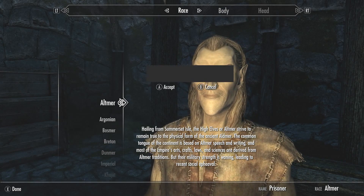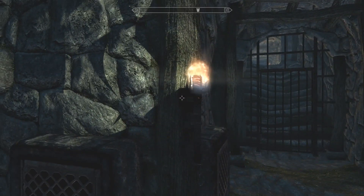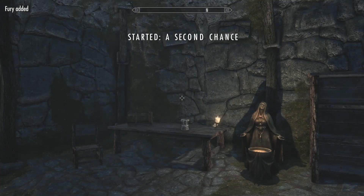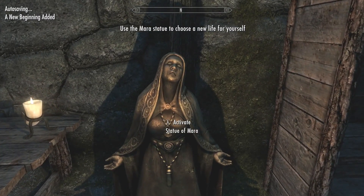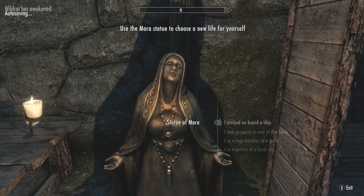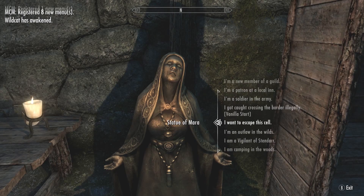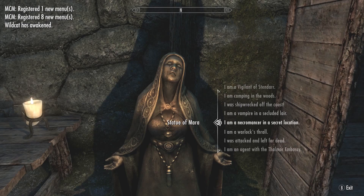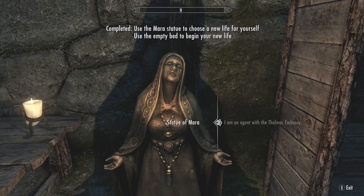I'm not feeling particularly creative right now, so we'll just call him Alt. We're going to skip some of my fancier custom creation stuff and have a look. Now usually if you want to do the racial unique quest, those are usually right at the bottom. In this case, if you're starting as a Thalmor, you can obviously start as an agent of the Thalmor Embassy.